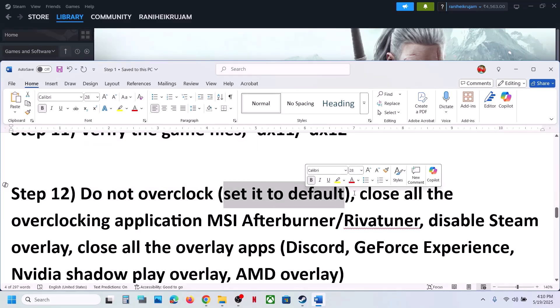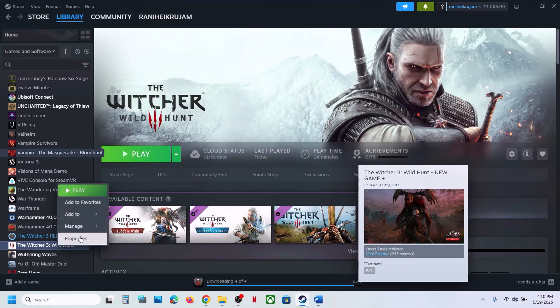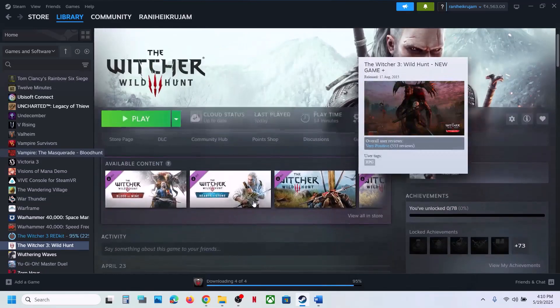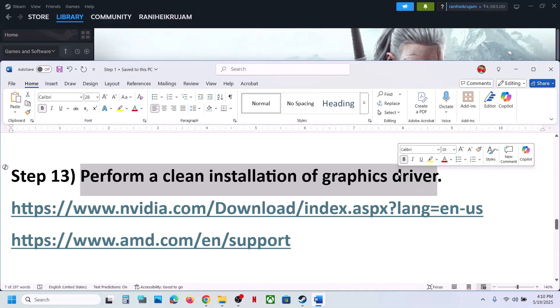The next step is to not overclock. If you have overclocked your computer, set it back to default and close all overclocking applications like MSI Afterburner. Also disable the Steam overlay: right click on the game, select Properties, go to the General tab, and turn off 'Enable the Steam overlay while in game.' If you have other overlay applications like Discord running, go to Discord settings and turn off the overlay. If you have the Nvidia app running, turn off the Nvidia overlay as well.